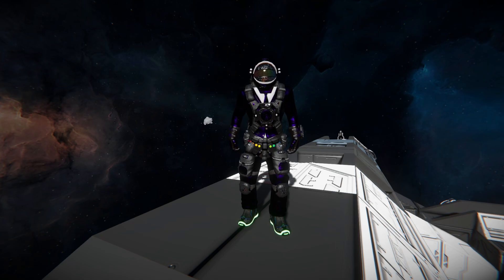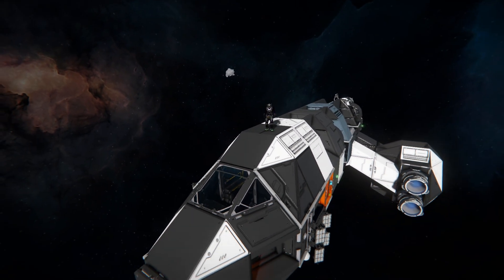Hello and welcome back to Space Engineers. In today's video, we're looking at another large block ship intended to be a starter ship in your adventure — an alternative way to start survival mode rather than the traditional drop pod. The thing I'm currently standing on is called the Triad Class Personal Shuttle, which is this lovely thing over here.